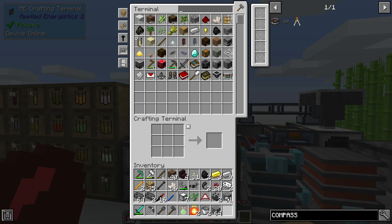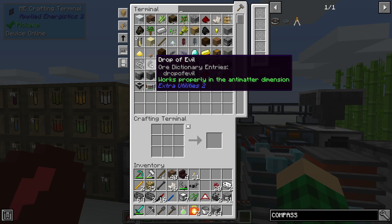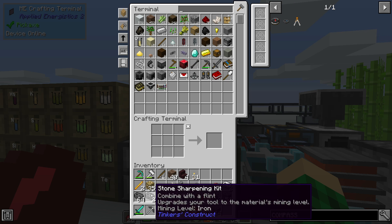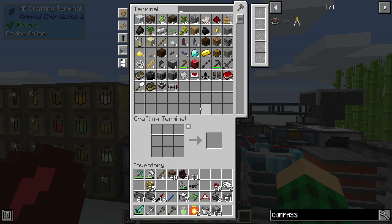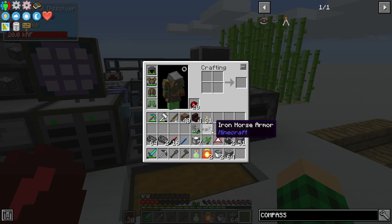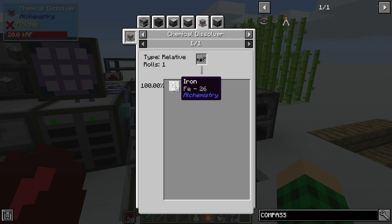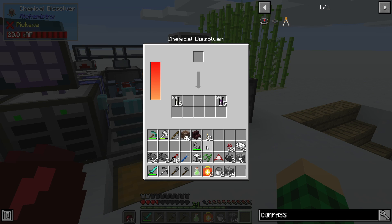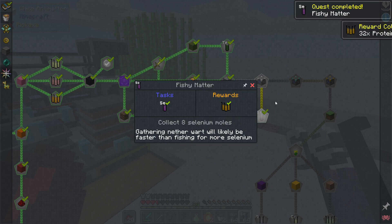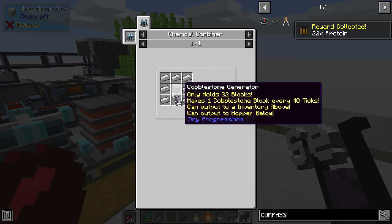We also got some diamonds, a speedy hopper, a bit of iron, a bit of gold, and a drop of evil - says it works properly in the antimatter dimension. So we can make a cursed dirt farm. We also got a necrotic modifier we can add to our sword for basically regeneration when we hit mobs. We got some iron horse armor - we can smelt it for four ingots in the smeltery. The tier two cobblestone generator requires 64 selenium with some iron ingots and the combo gen.